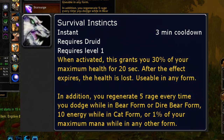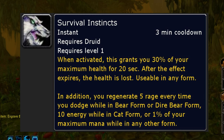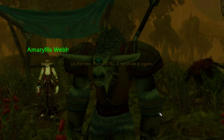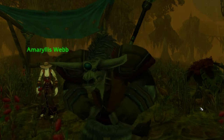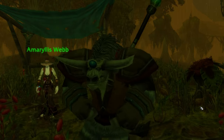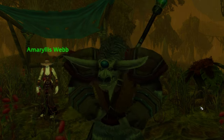When activated, this grants you 30% of your maximum health for 20 seconds. After the effect expires, the health is lost — usable in any form. In addition, you regenerate 5 rage every time you dodge while in bear form or dire bear form, 10 energy while in cat form, or 1% of your maximum mana while in any other form. Not too bad. I don't know if I'm gonna use this one over Dreamstate unless I plan on going feral — but right now I'm really enjoying being a boomkin. Okay, I'm technically just a balance druid; I don't have my moonkin form yet. But we'll get there.